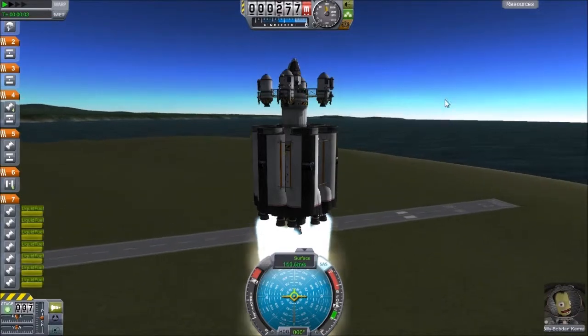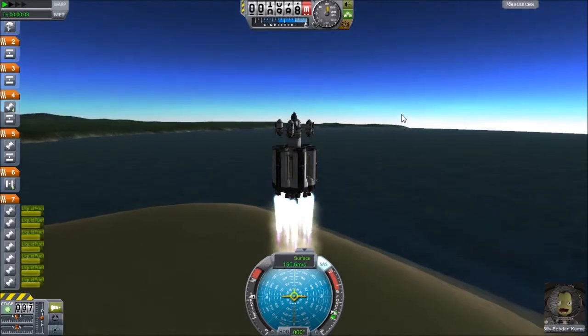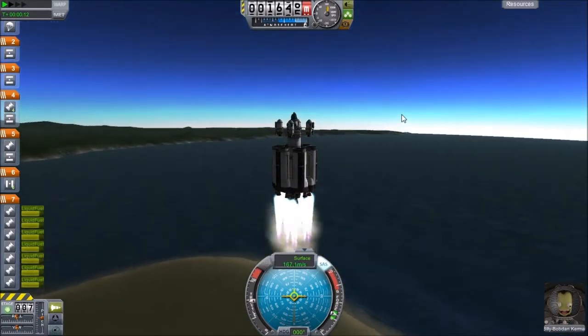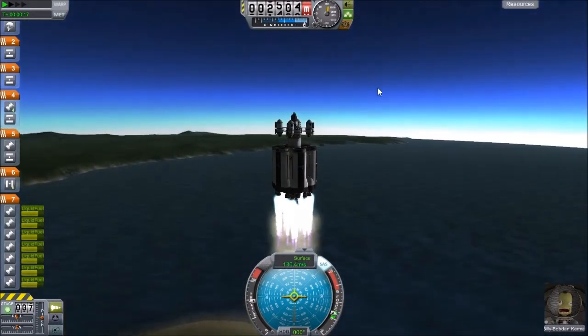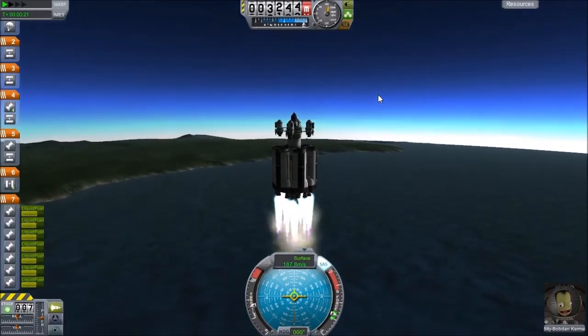You can see this bad boy's got quite a bit of power — I'm actually throttling back, which is one of the beauties of these liquid fuel boosters. We want to make sure we're not going over 200 meters a second before we get out of the thick part of the atmosphere, otherwise we're really just wasting fuel.